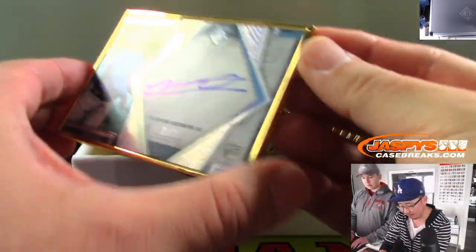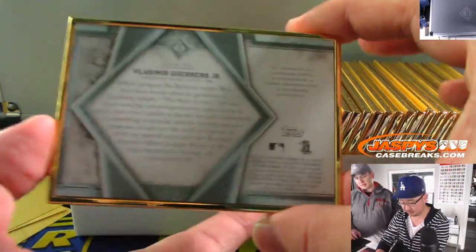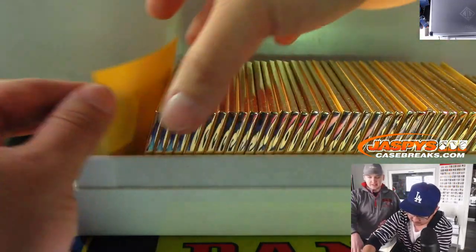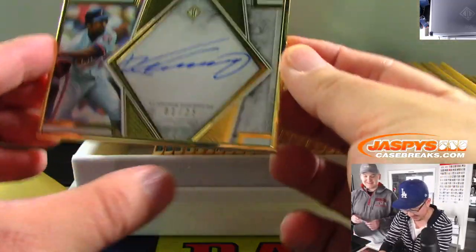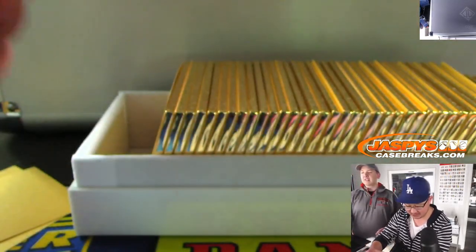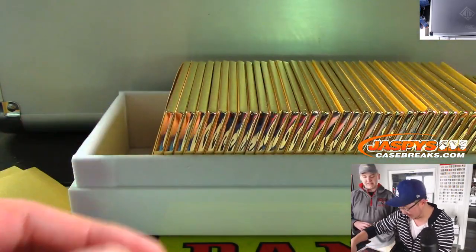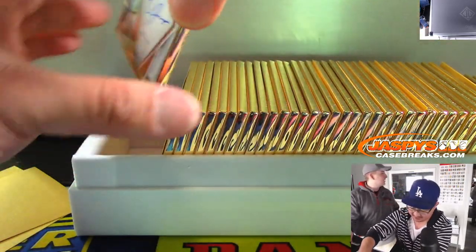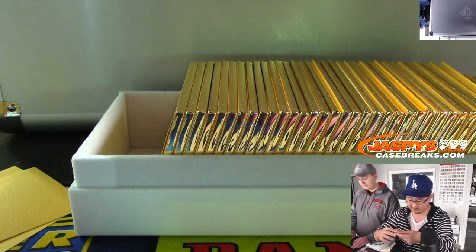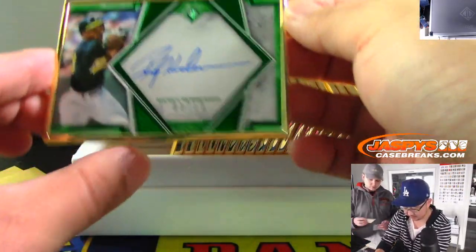A one-of-one Vlad Guerrero Jr. — nice, that's a big card. Vlad Sr. will be next — one out of twenty-five. The V is there, mixed in with the G — it's a little loopy, a little rounded. Vlad Guerrero Sr. Bryce Harper, fifteen out of twenty-five. Three out of fifteen — the Man of Steel, Rickey Henderson.